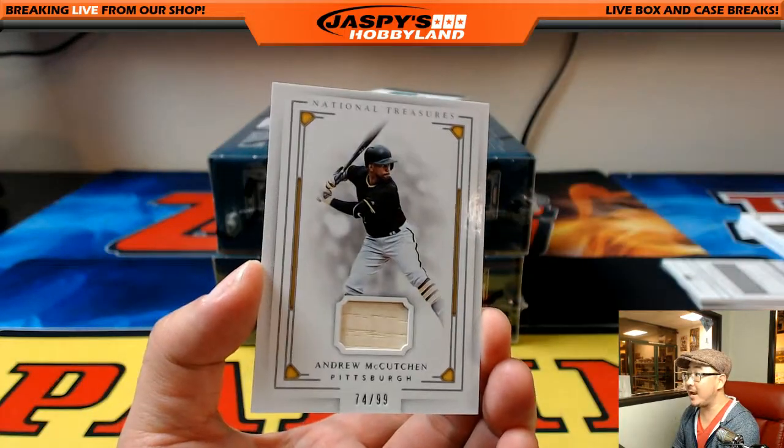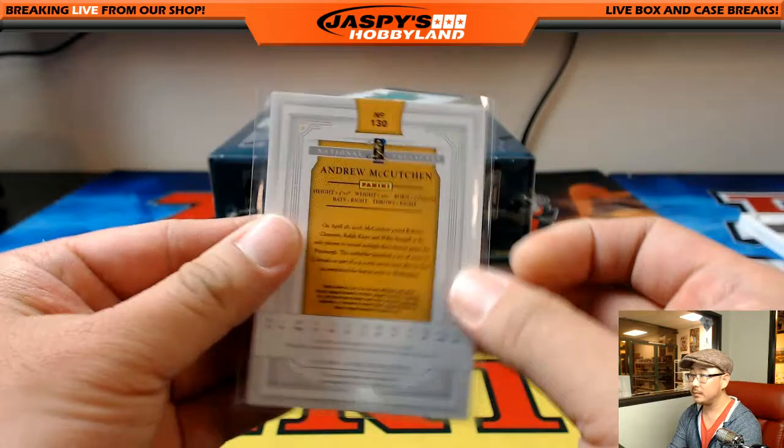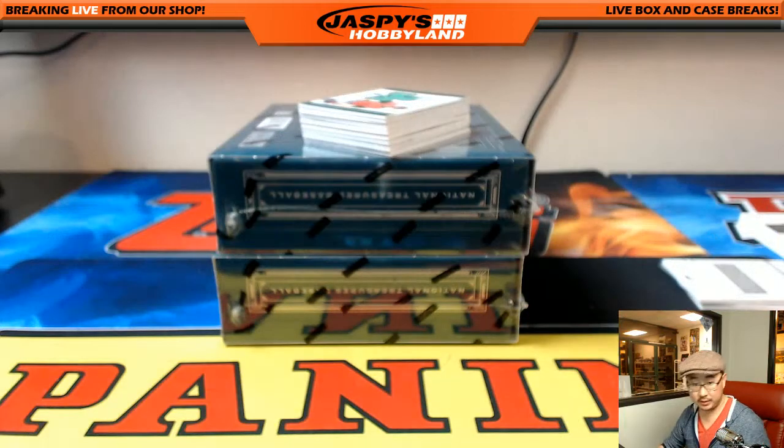74 out of 99, Andrew McCutchen. Who got the Cutch? Andrew McCutchen for Tyrone. Nice.